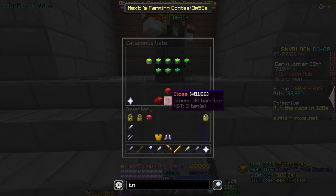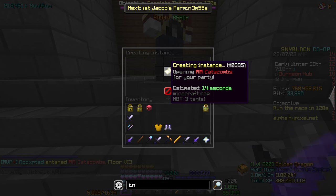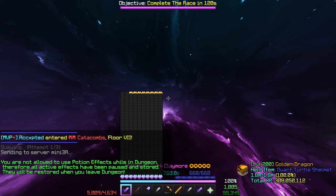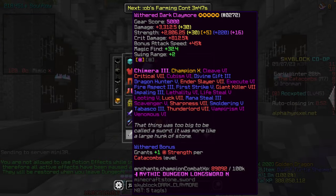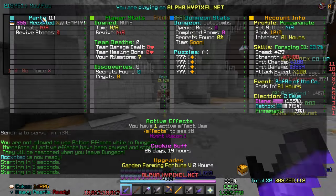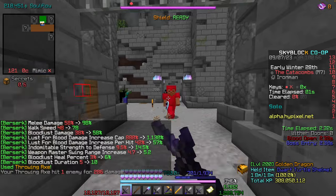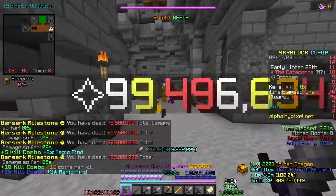I tested a few runs with it and it's pretty insane. We'll go into an M7. I got myself a Dark Claymore from the Centauri NPC a moment ago. I unfortunately don't have this on the Ironman, but this should be the gear that an average Berserker would use.